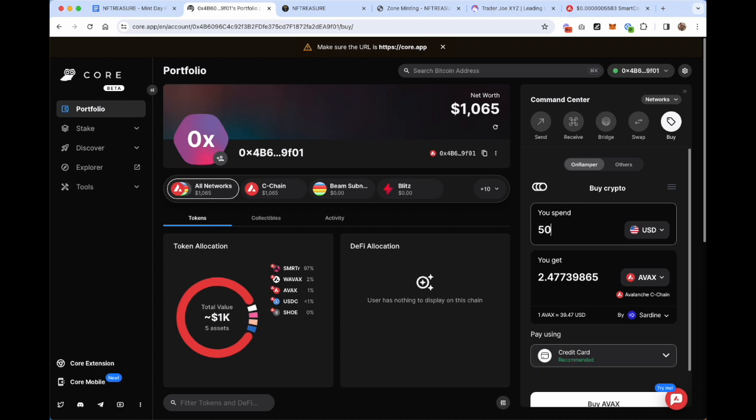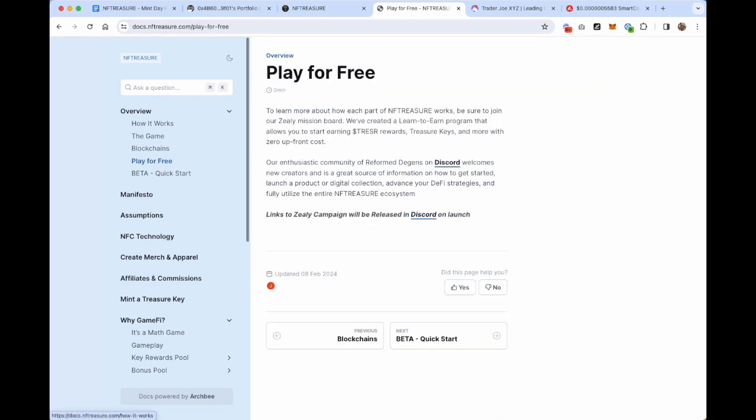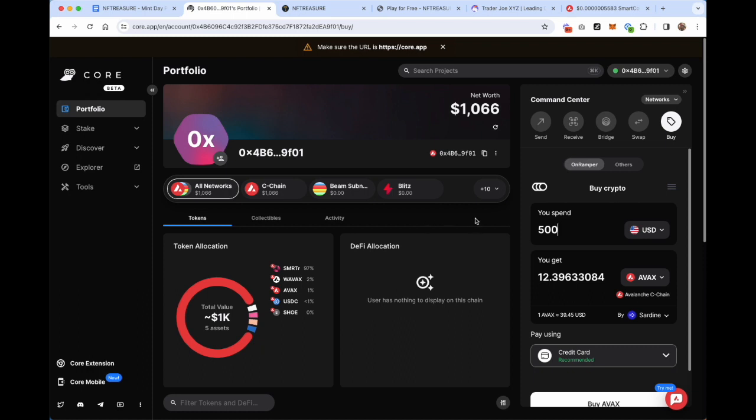You may want to swap some AVAX for tokens in our ecosystem — both the SMARTER token and the TREASURE token. You'll have to decide what makes the most sense for you. Obviously, never put more money into a project than you're willing to lose — all of crypto is an experiment. If you're interested in engaging with NFTreasure free of charge, you can do so by going to docs.nftreasure.com/play-for-free. We'll have our Zealy missions available on launch where you can log in and basically learn to earn. If you go through enough of these, you'll be able to earn a key and treasure and access the ecosystem at no charge.